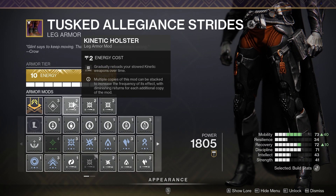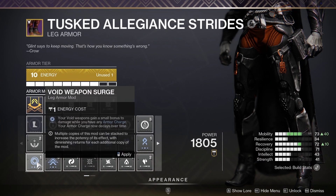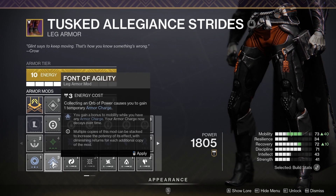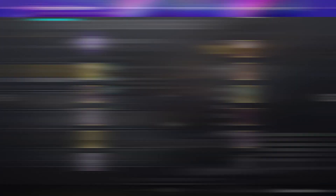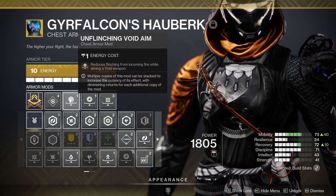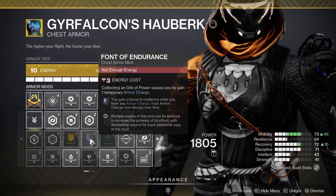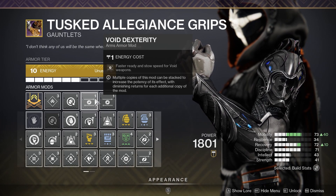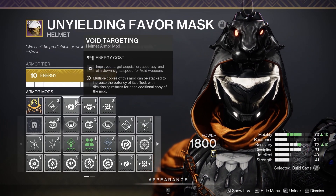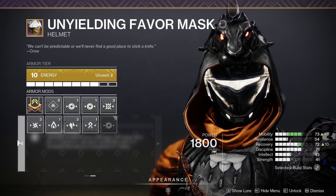For boots I didn't find much that works really well so I put on some Holster mods, but if you're leaning into the orb setup you could use Void Weapon Surges and Font of Agility to get 30+ on Mobility and hit 100. I've got some basic Unflinching mods on my chest plate, and you could also go Font of Endurance to increase Resilience when you pick up an orb. For the helmet I've got basic Targeting mods, but you could go Void Syphon or Harmonic Targeting — lots of choices here.